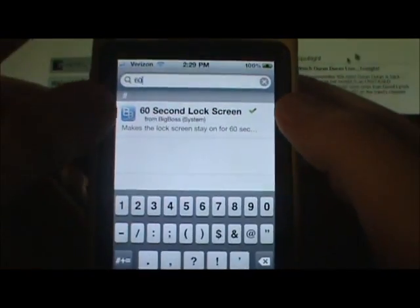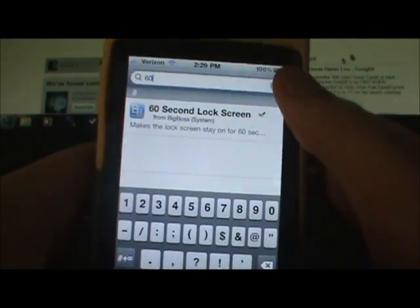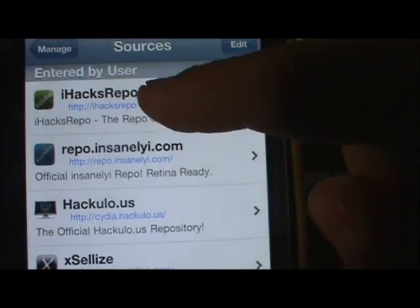The next one I'm going to show you is '60 Second Lock Screen.' You just search '60' and it'll be right there. It's free with no other repos needed for that one, though you might want to add some repos to get Alert Blocker for free.